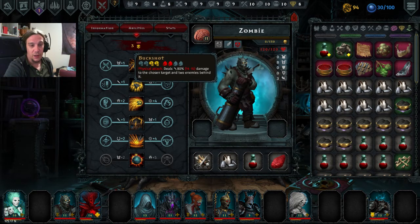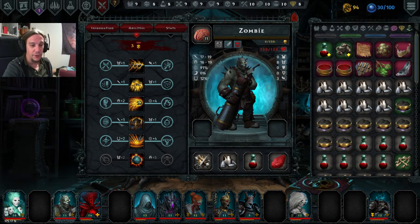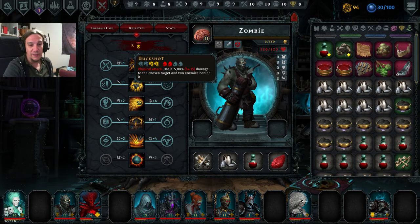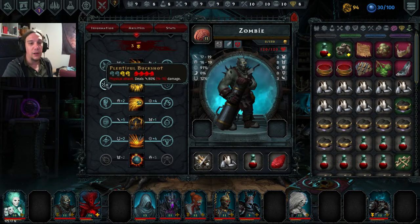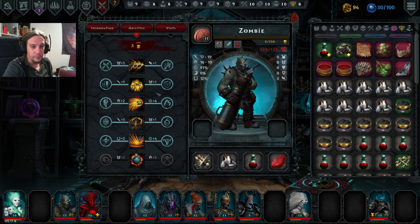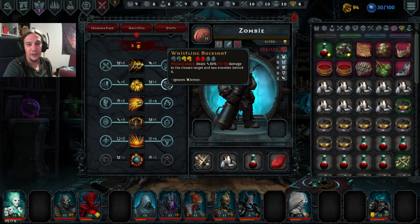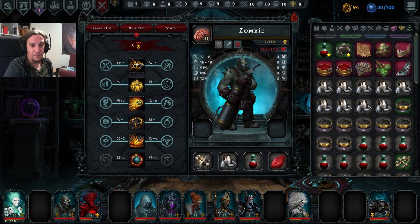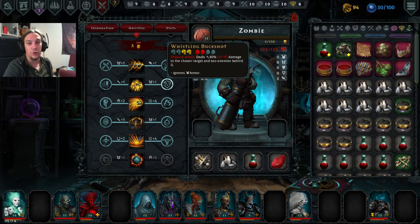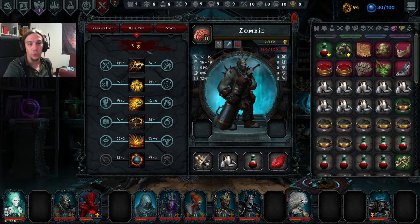Next up is Buckshot, another skill for the front line. It's an attack which deals damage to one target and two targets behind that, upgradable to armor ignorance or a straight-up AoE on the whole enemy team. This attack has the ability to be upgraded into armor ignorance, and together these two skills feature the Zombie's ability to hurt your enemies no matter what if you really want to.